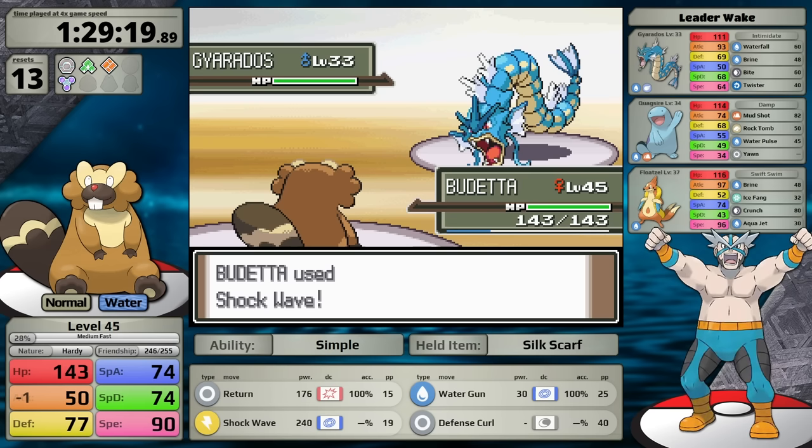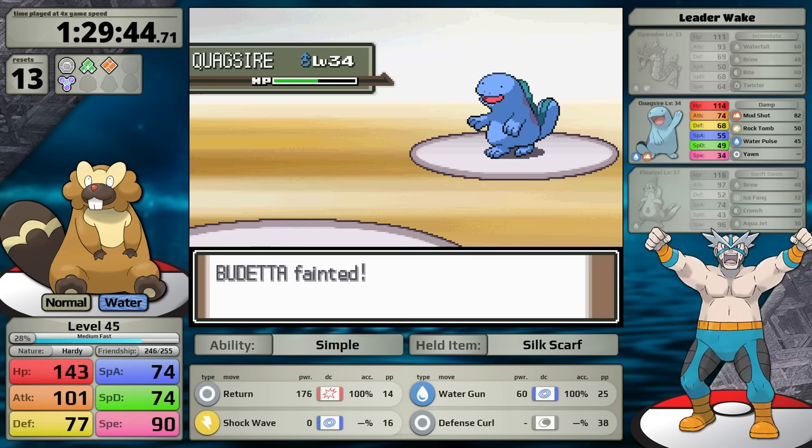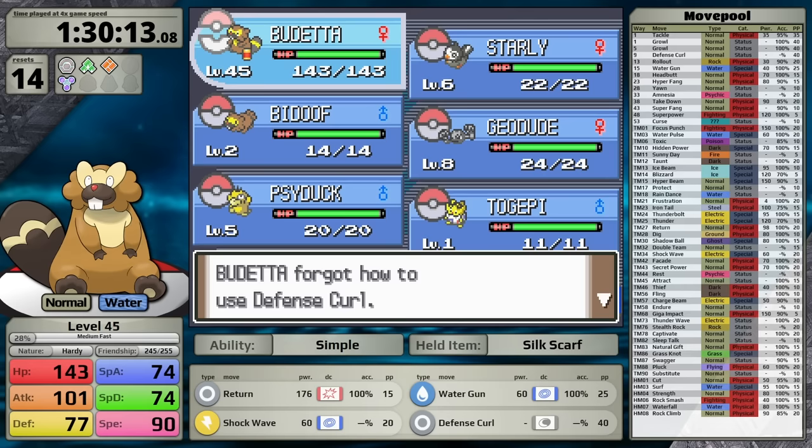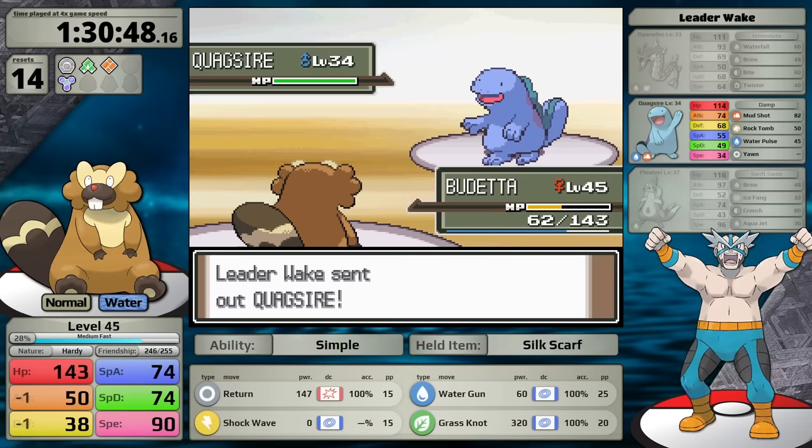I teach Grass Knot in the place of Defense Curl so I have four times damage against Quagsire. Shockwave doesn't one-shot the Gyarados, but as long as I keep attacking it goes down. Floatzel is next — I'm consistently getting two-shot ranges on this now, which is great. And then against Quagsire, Grass Knot takes care of it. In Celestic Town, after a quick victory over Cyrus, I get the TM for Surf — a fantastic same-type attack bonus move for Beaveral. That said, once I get Waterfall, that will be the better option since it deals physical damage. Just before Canalave City, I have the chance to learn Superpower, which I teach right away.